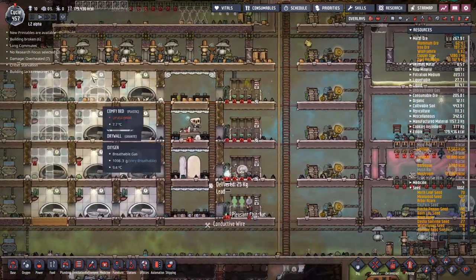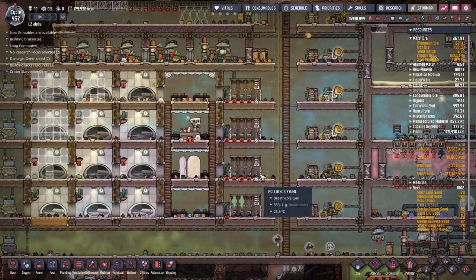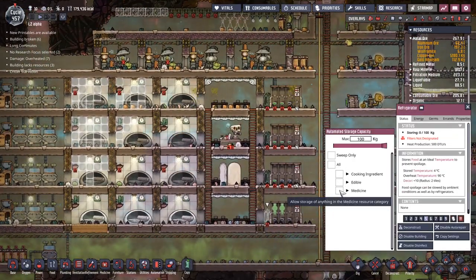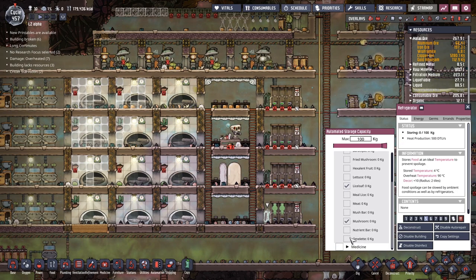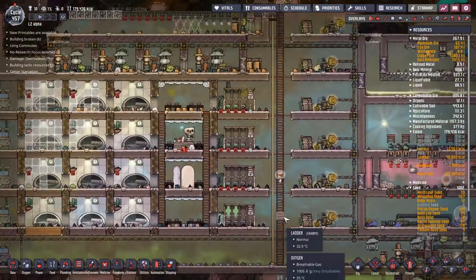We're nearly at the end of the day now, and all of these are going to get enabled. They all want to have food. I want to have lice loaf, mushroom, meat, omelets, and barbecue. Let's try that and see how that goes. Copy those settings across.